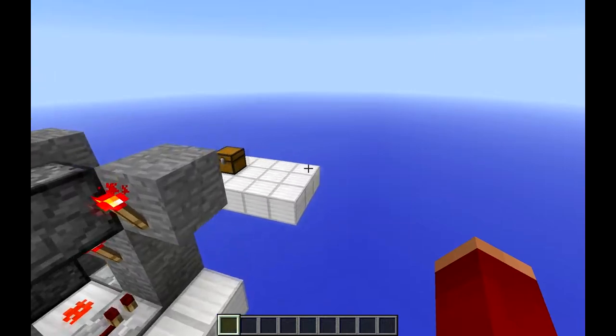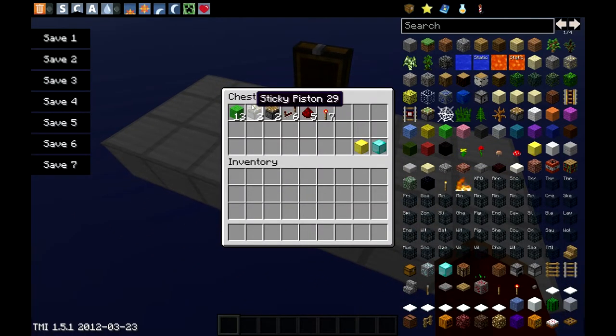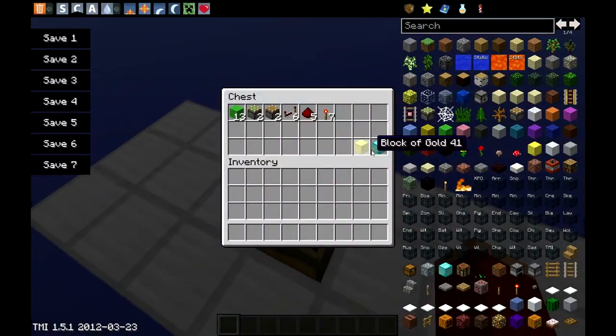And it's really simple to build this. All you really need is 13 building blocks, 2 sticky pistons, 2 pistons, 6 redstone repeaters, 5 redstone, and 7 redstone torches, plus whatever blocks you're switching for.